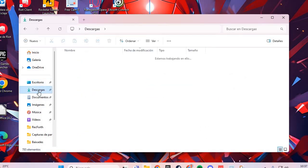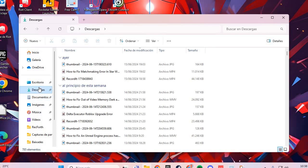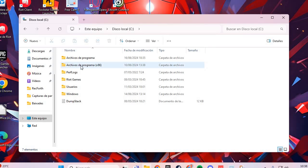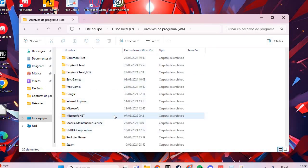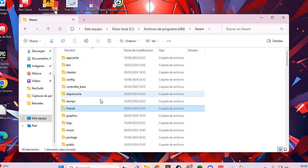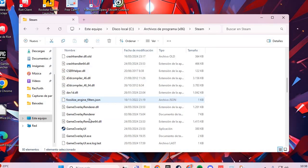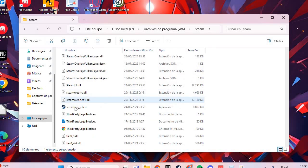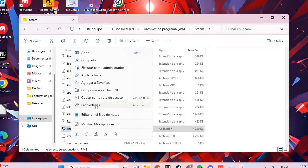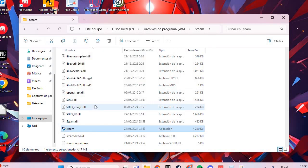You go to the folder of Dark and Darker okay, here on the PC. And you go to the folder of Dark and Darker and go to the .exe okay — Dark and Darker .exe — and you right-click and go to Properties okay.